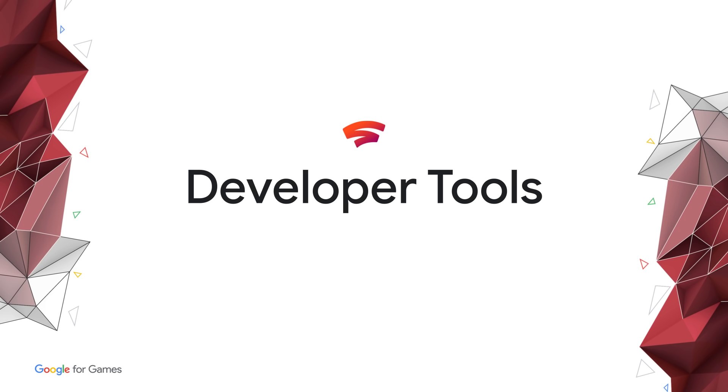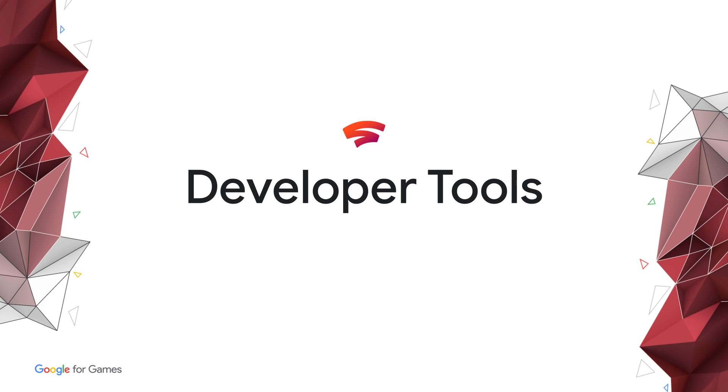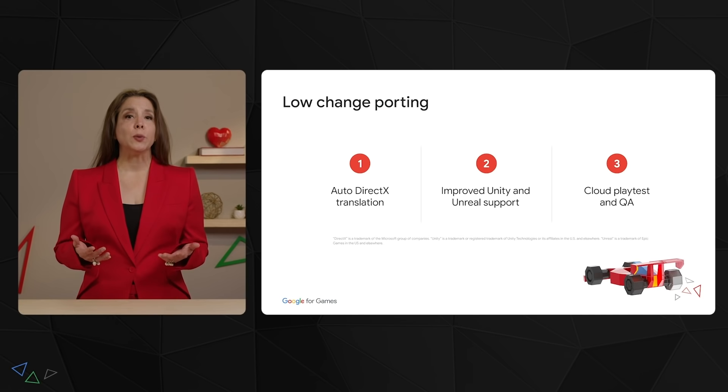Discoverability is the key to a game's success, but the key to a successful gaming platform is its developer experience. We're continuing to build new tools and functionality to make it easier than ever to bring your games to Stadia. One of the ways we're doing this is with what we call load change porting.